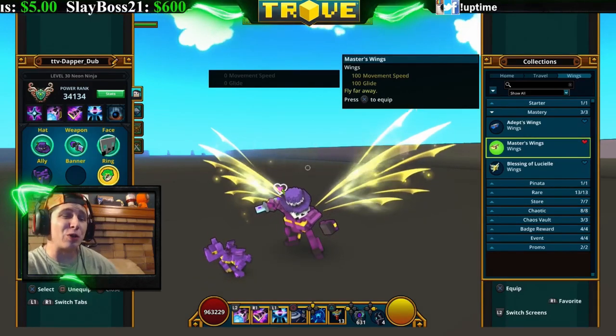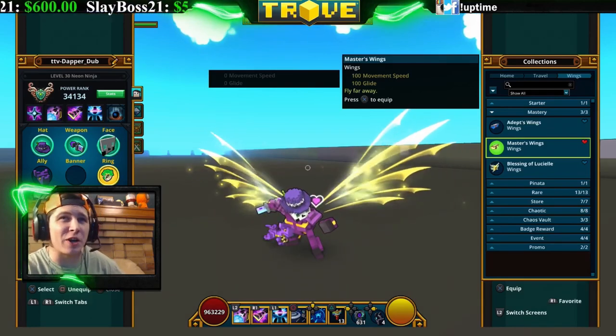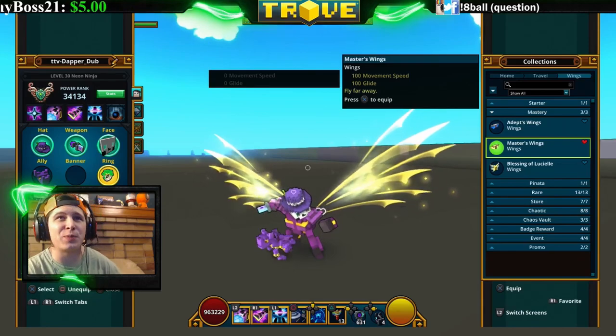The Master's Wings are the same type of deal except they're gold. You get these from mastery rank 110. They've got 100 movement speed and 100 glide — I think every other wing from here on out has 100 movement speed and 100 glide.